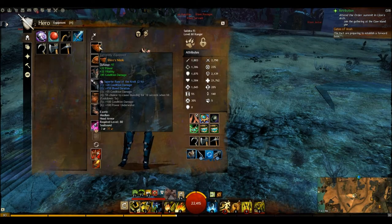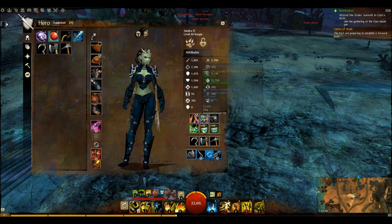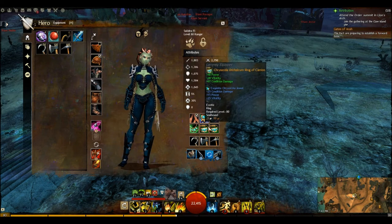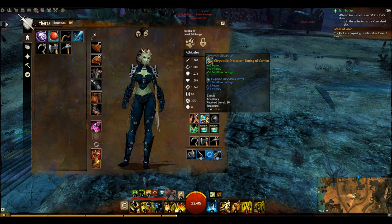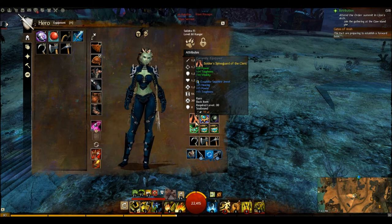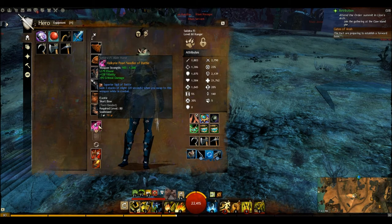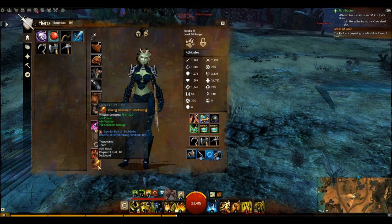For gear I'm using carrion, which is power, vitality, and condition damage. The trinkets are the same carrion — power, vitality, condition damage. You can mix things up a little bit; this one has power and toughness, but condition damage is mostly what you want to go for. My back piece isn't perfect but has some toughness and vitality. Everything else is power, vitality, condition damage. Condition damage is the main stat that's going to do the most damage. My weapon, axe, and torch are all power, vitality, condition damage.